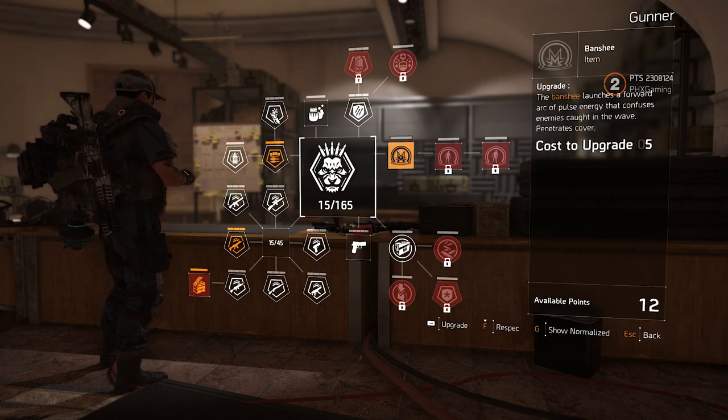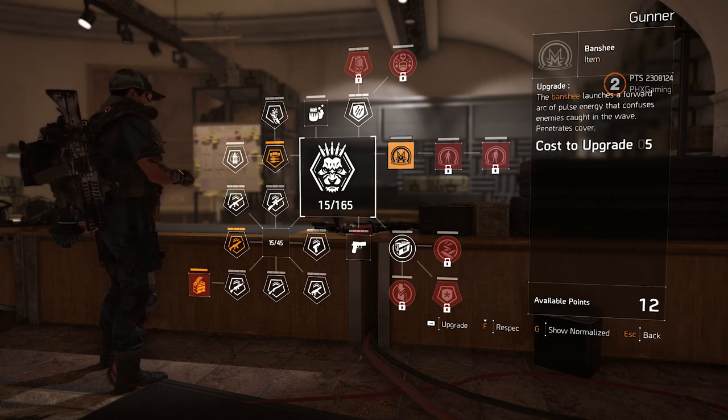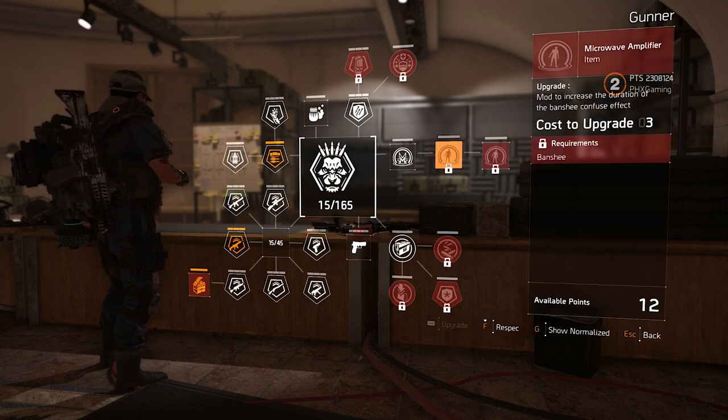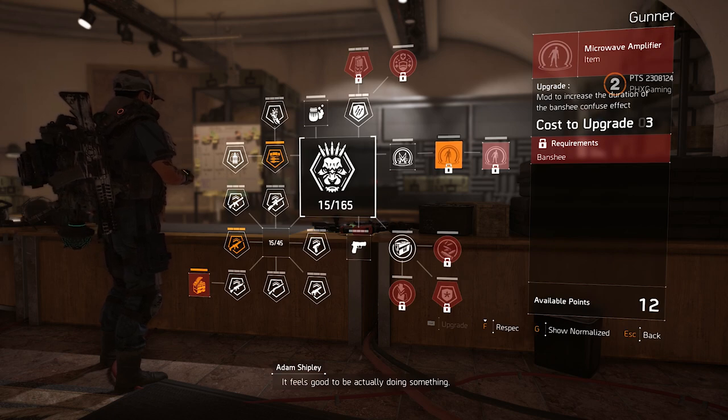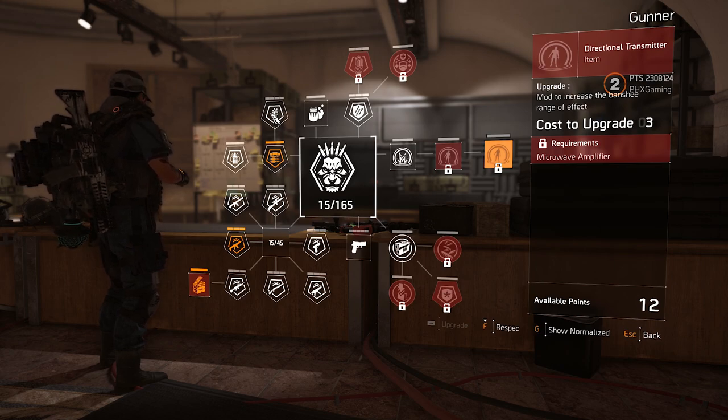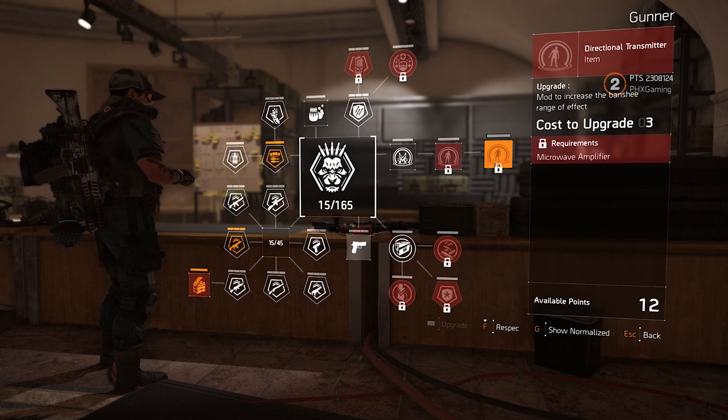We've got the Banshee — it launches a forward arc of pulse energy that confuses enemies caught in the wave and penetrates cover. We've got a mod to increase the duration of the Banshee confuse effect, and then the directional transmitter mod to increase Banshee range. That is going to be very interesting and fun to use. I can't wait to start speccing this out.